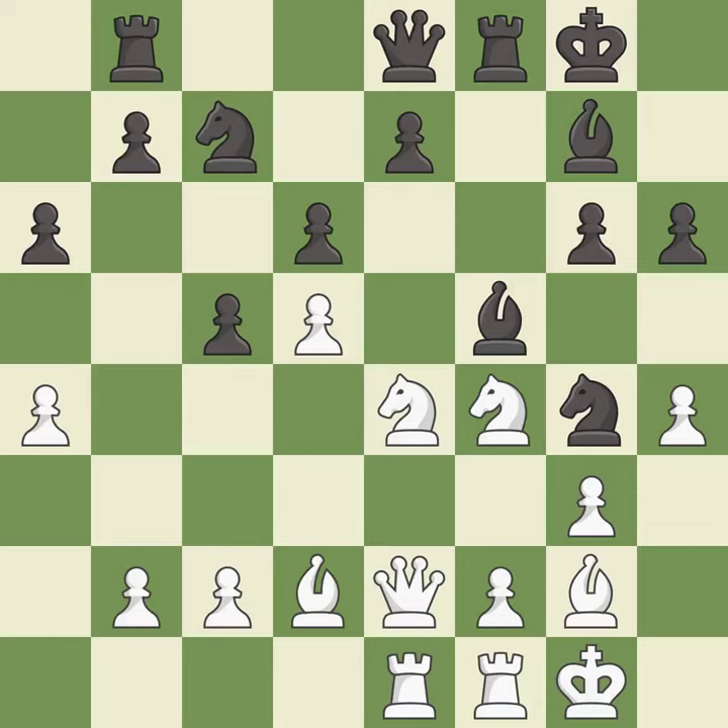This develops a rook off its starting square, getting it into the action — it is good. The game was close to equal, but now white has the advantage — it is a mistake.